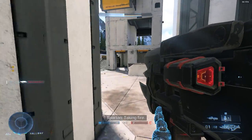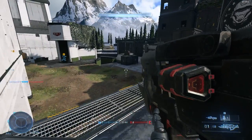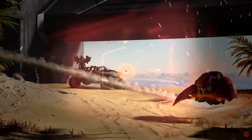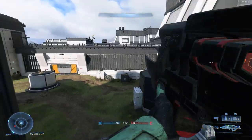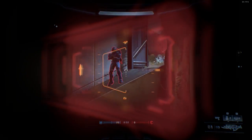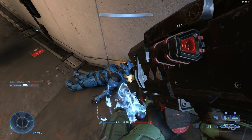While I do believe the Spartan Laser was way easier to use, I would like to see something done with the Skewer in terms of maybe aim assist or just helping the player out a little bit. But my biggest suggestion for this weapon is to let me pin Spartans to the walls — please, it's such a missed opportunity.